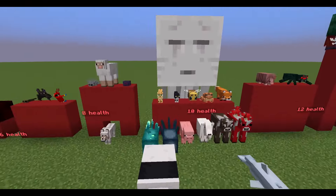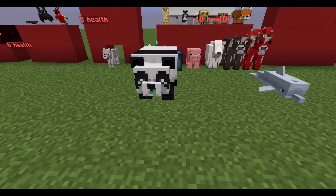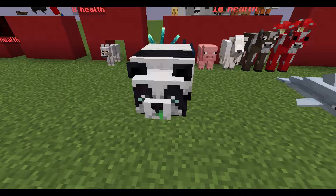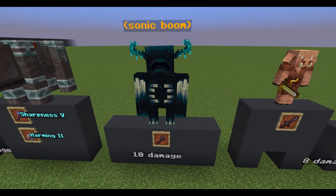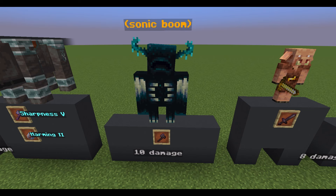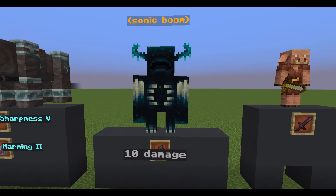All of these have ten points of health. The Panda must be of the weak type, indicated by their snotty nose. Warden's Sonic Boom deals ten points of damage, and a player can do the same with a Netherite axe. Keep in mind that the Sonic Boom bypasses all armor — you take ten damage even if you are wearing a maxed Netherite set.